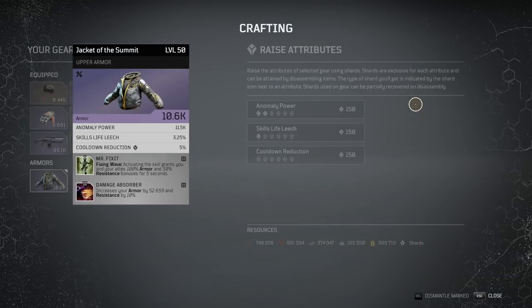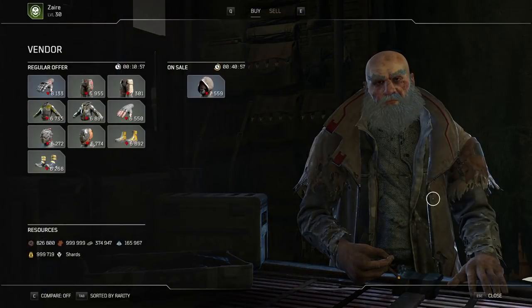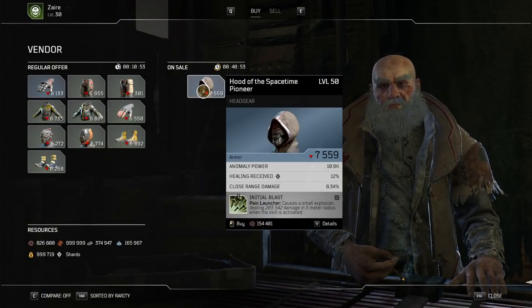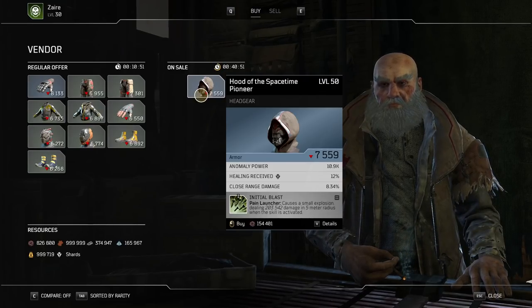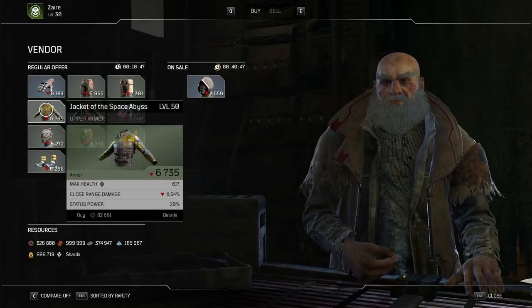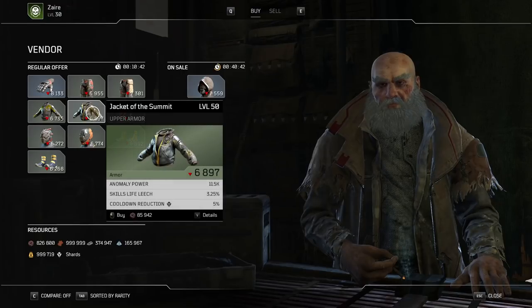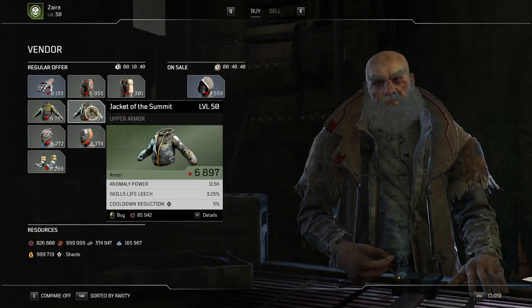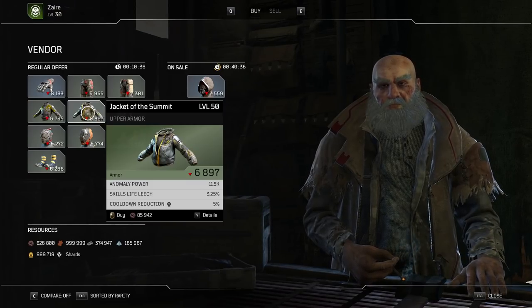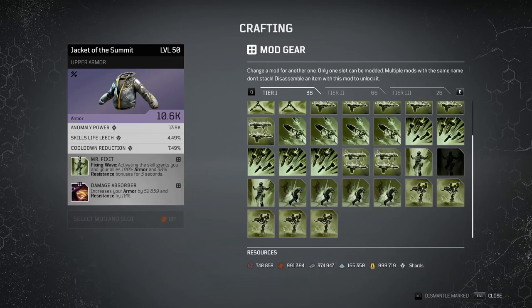Once it's max level and you have the mods you want, you can raise the attributes using shards. If you need specific shards — for example, cooldown reduction shards — you can go to the vendors and buy a piece that already has cooldown reduction on it, even if the rest of the stats are useless. Then break it down and you'll get the cooldown reduction shards. As long as it has the little shard symbol next to that stat, those are the shards you'll get for breaking it down.